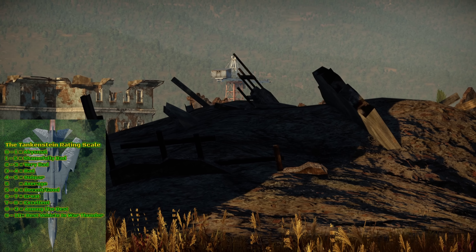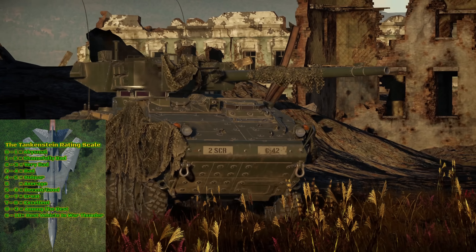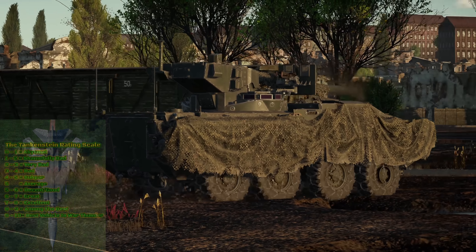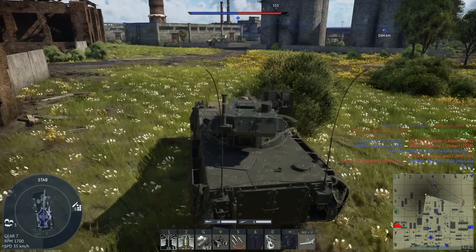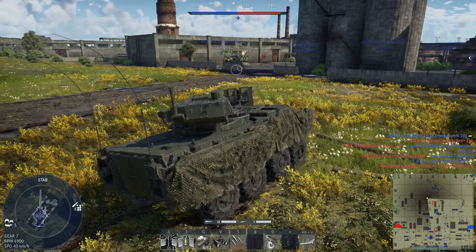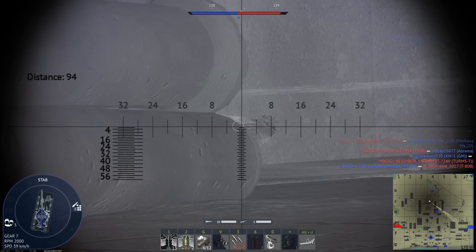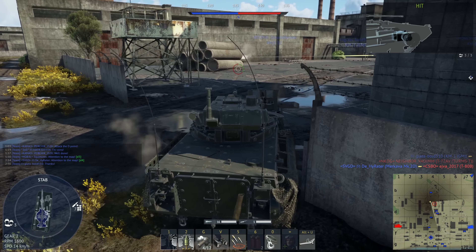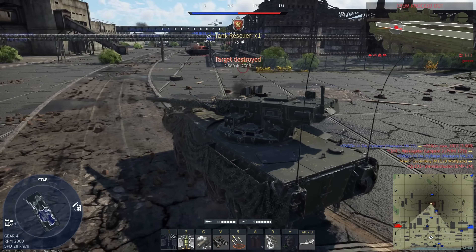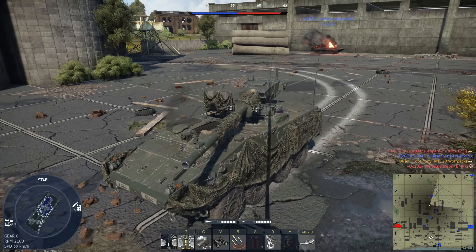Overall I give it a 6.5 out of 10 — solidly in great territory on my scale. The Wolfpack is fast, capably armed, and has a unique cannon setup that protects against damage and enables unique firing positions. On the other hand, it has poor survivability and a so-so top-level APFSDS shell. In all, this is a great vehicle for people who like to flank, though I feel other vehicles in this category — namely the Rooikat 105 — are better relative to their BRs. Still, the premium Striker is a fun and powerful light tanker's dream at this BR.